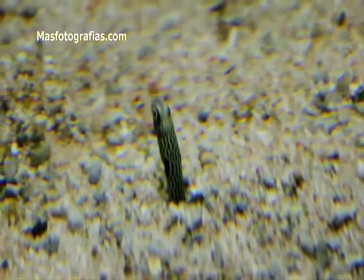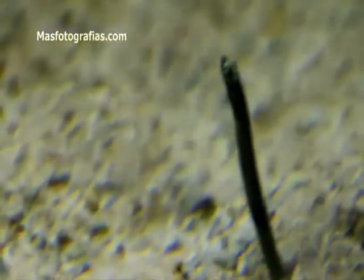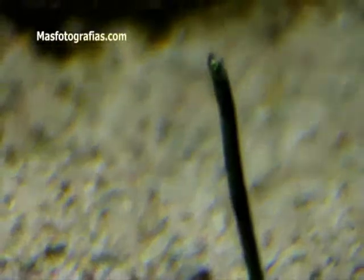The brown sand eel has a cylindrical shape and is very elongated, being more than half a meter. Moreover, it has two big eyes and a lower jaw more elongated than the upper jaw.